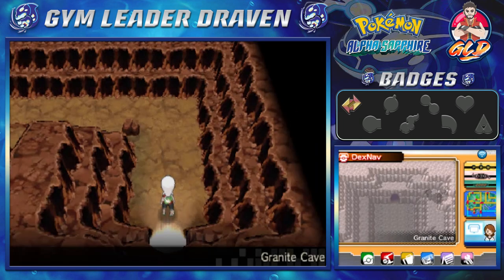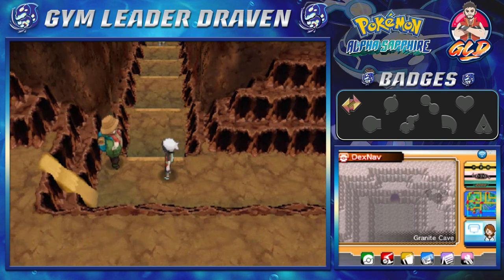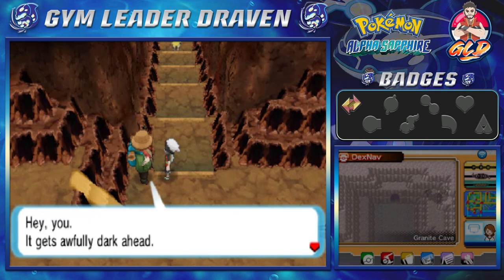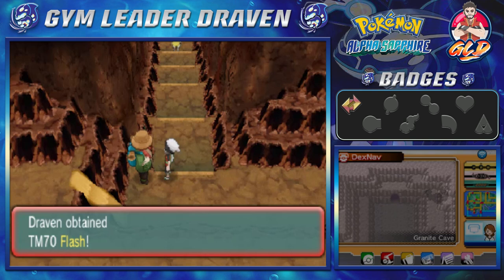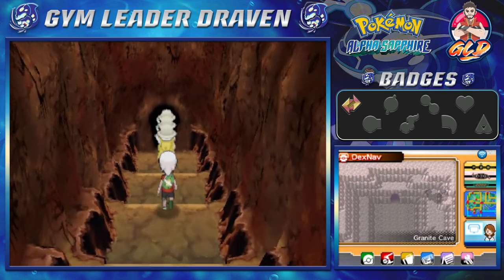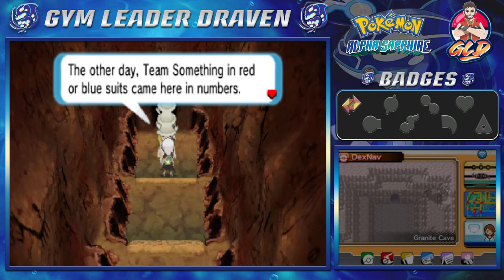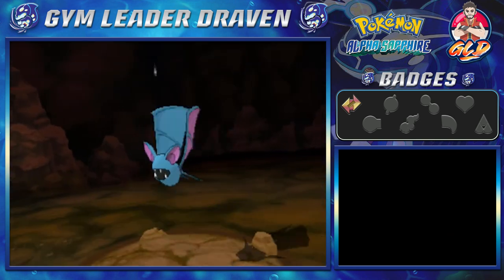We arrive at Granite Cave. In previous versions you'd explore different floors to catch Pokemon, but in this version you can't do much until you defeat the Gym. A hiker stops us and says it's awfully dark ahead, then hands over TM70 Flash. Teaching Flash to a Pokemon lets you light up even the darkest cave. Some explorers mention that a mural ahead has drawn attention, and that a team in red or blue suits came here in numbers.